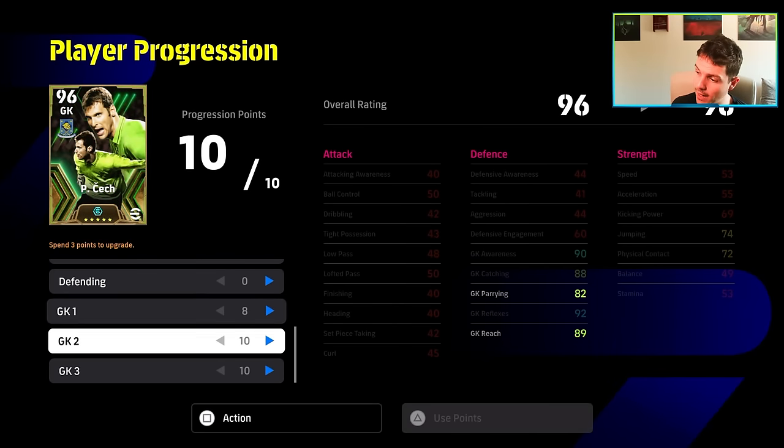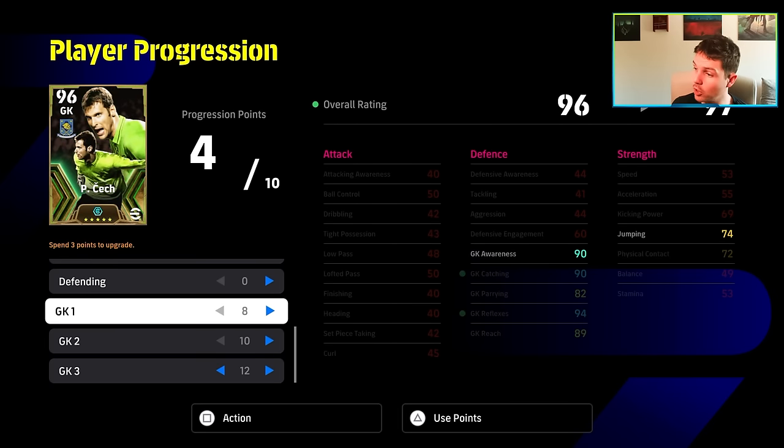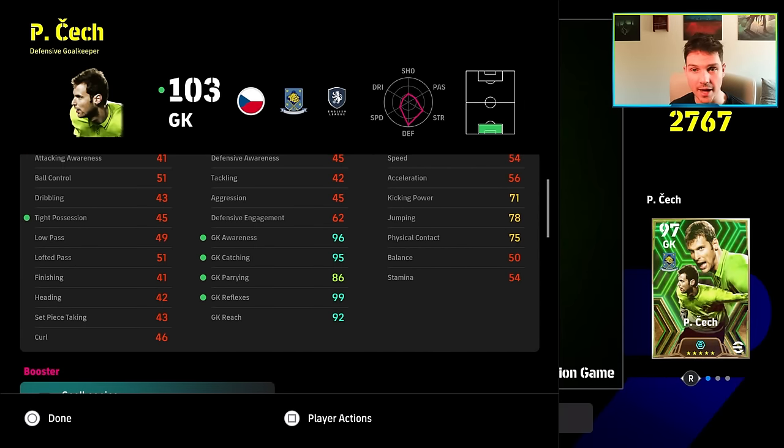I would be open to going a little bit higher with his reflexes, and also probably going with his awareness a little bit more. You can pop one in for jumping as well. Any goalkeeper over 190 cm — Oliver Kahn, Neuer — this is the build you want: max out awareness, max out goalkeeper reflexes, mix in a bit of manual defending and manual goalkeeping.